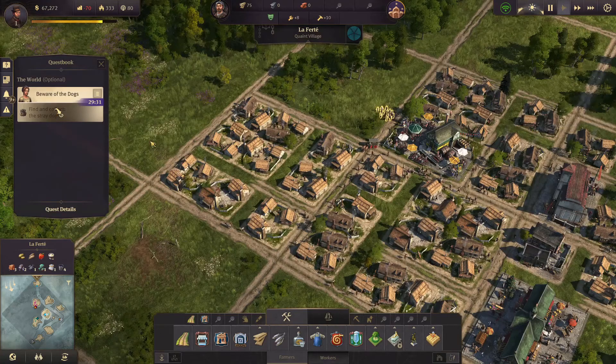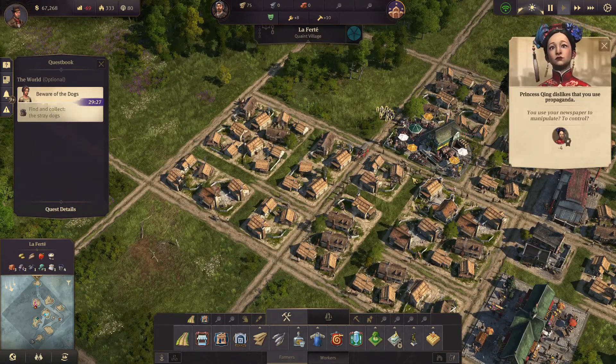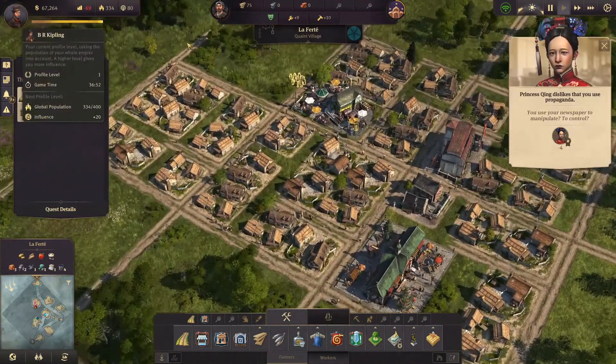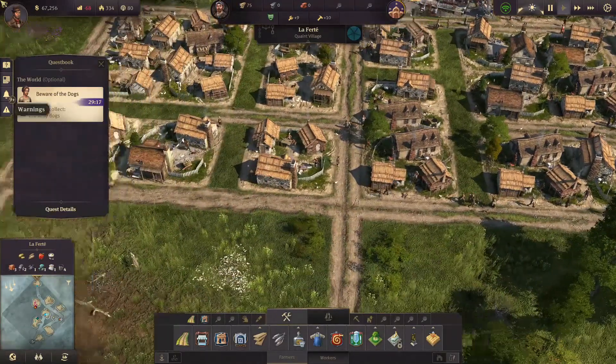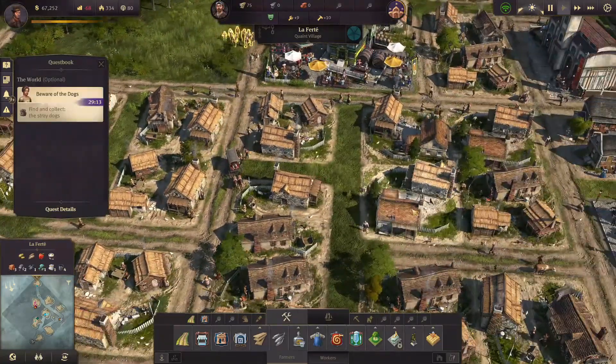Then we have the quest available. We should find and collect stray dogs. Use your newspaper to manipulate — to control? Yes, of course. That's how newspapers work, right? I think free press is a nice idea and I totally support it, but not at the moment.